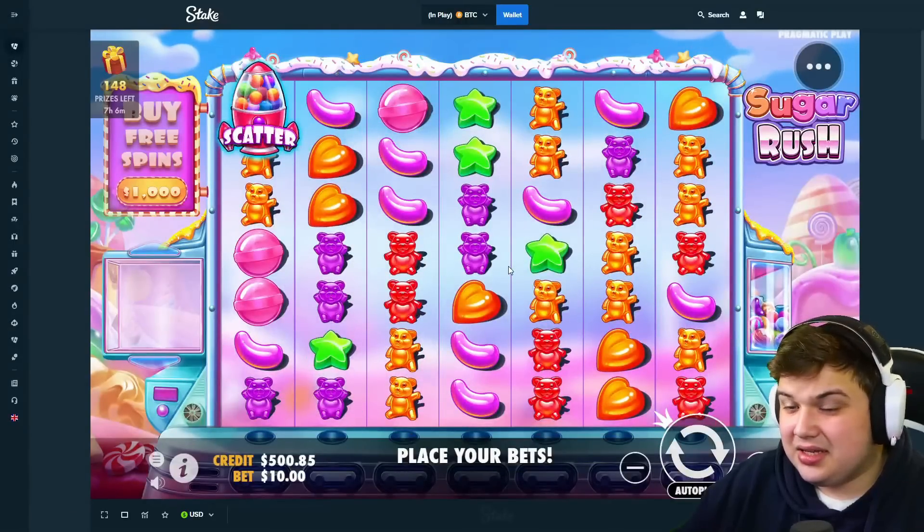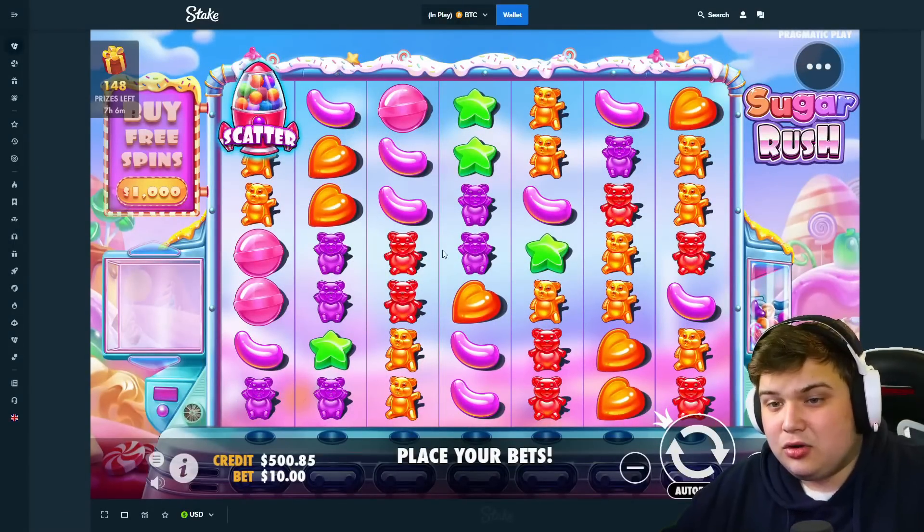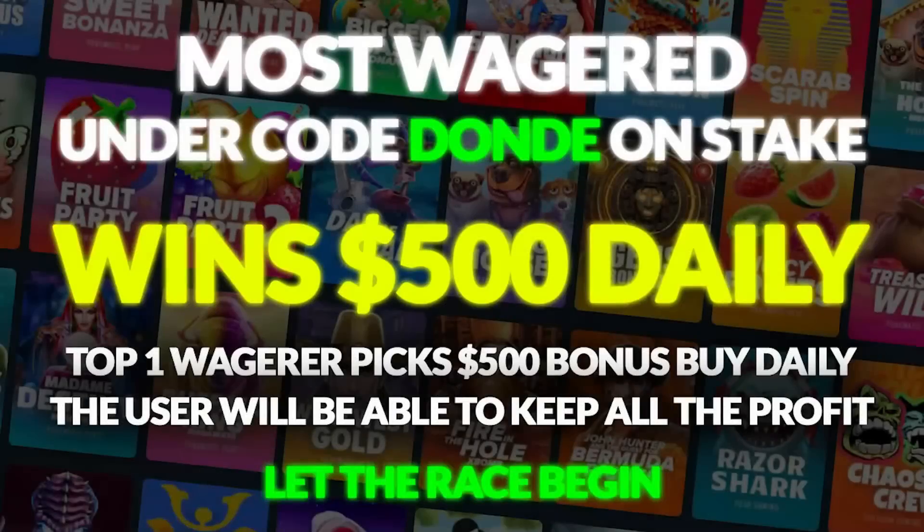Let's go do the daily $500 bonus buy. I want to let you know that if you use code 'dande' on Stake, you'll have a chance of winning a daily $500 bonus buy. The top wagerer - the person that's wagered the most under my code - will be getting a $500 bonus buy every single day. If you stay first under my code for a month, you'll be getting that $500 bonus buy every single day for a month.